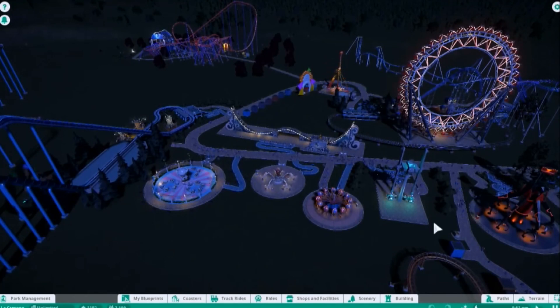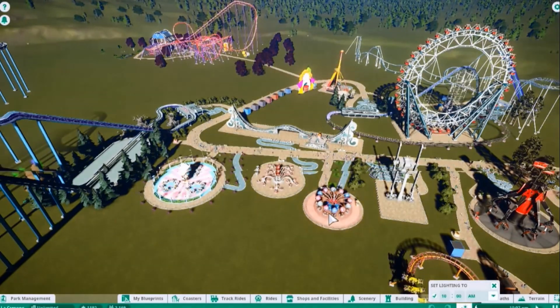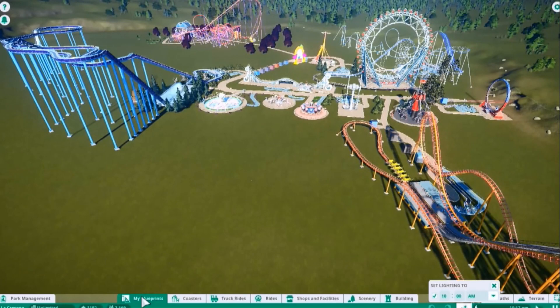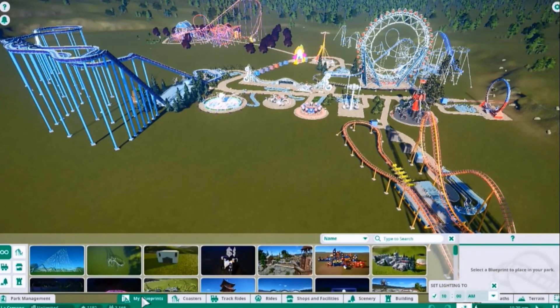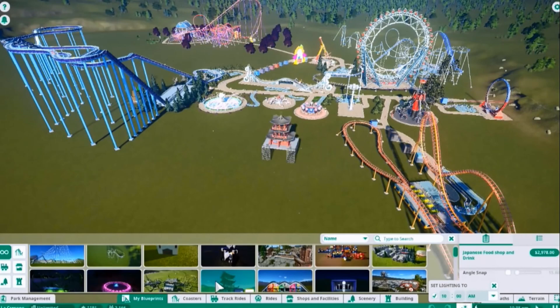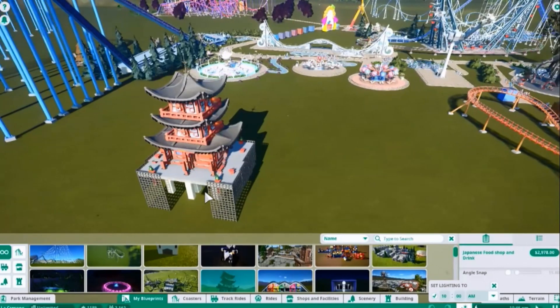Once in-game, it's really easy to use your items. You just find the My Blueprints button — this is where you'll be able to find all the things you've subscribed to. There it is, the Japanese food shop and drink, now ready to be used in my park.